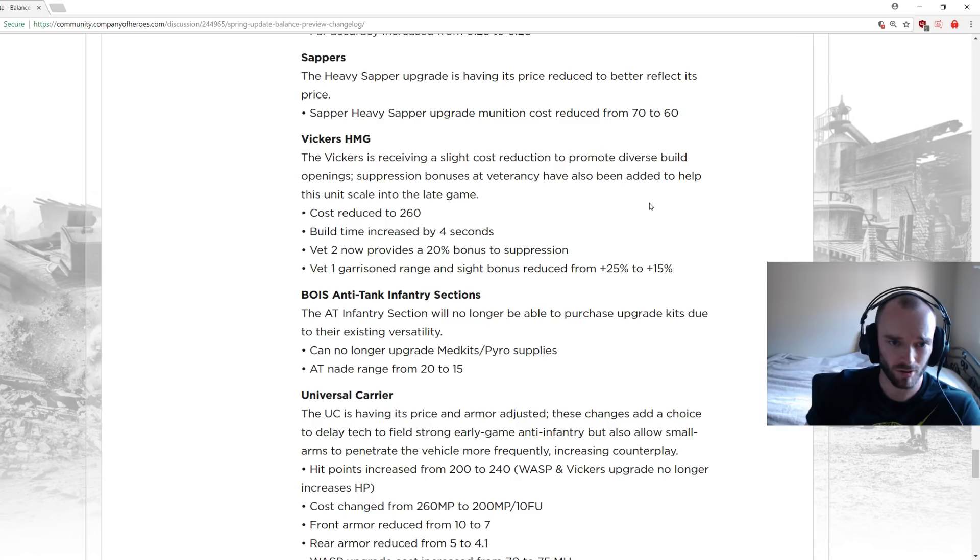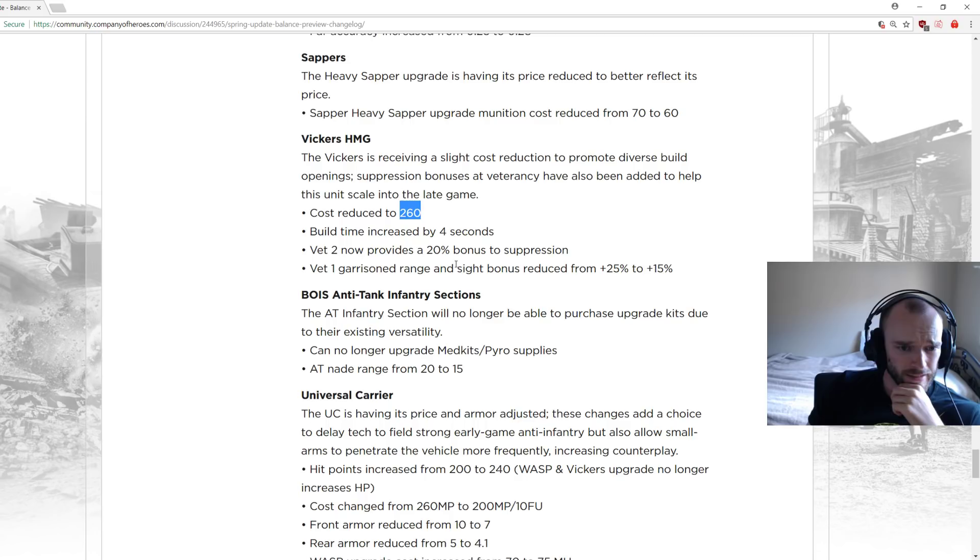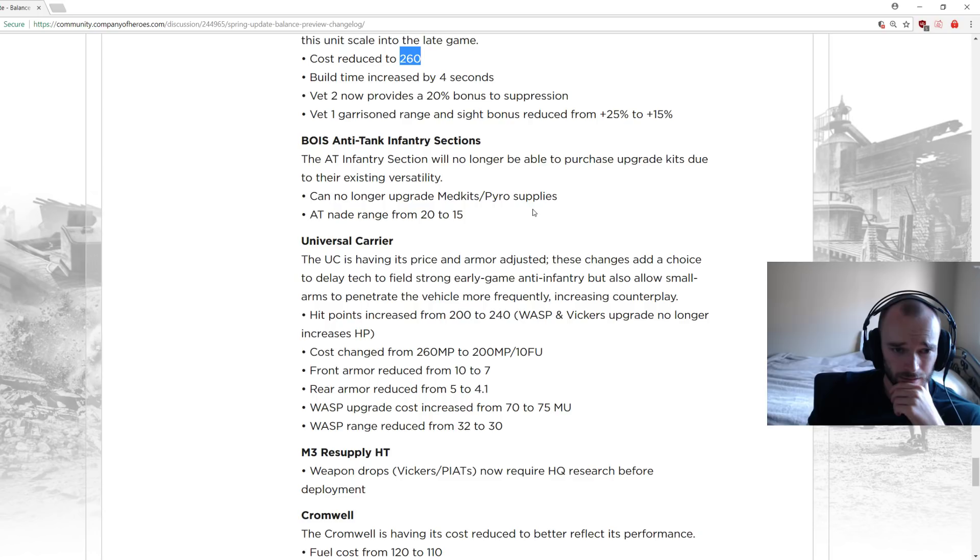Vickers heavy machine gun: cost reduced to 260 from 280, a minor buff, but build time increased by 4 seconds to compensate. Vet 2 now provides a 20% suppression bonus. Vet 1 garrison range and sight bonus reduced from 25% to 15%, but adding vet 2 suppression bonus makes the Vickers overall more appealing — especially with garrisons getting nerfed, you'll want to place it outside garrisons more, where suppression at vet 2 will be quite nice.